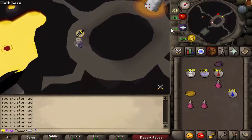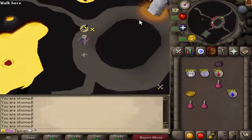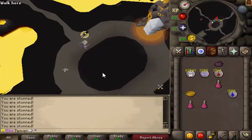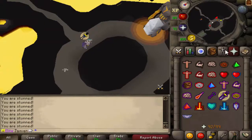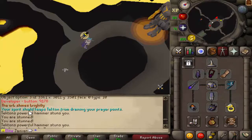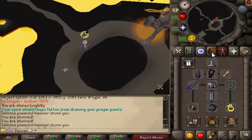Once he starts moving around and he sucks you in, it gets a little more difficult. He can stun you, and when he does, he's more likely to keep stunning you, so you really want to freeze it and bail. He can shut your prayer off, and as you can see in the chat box, your spirit shield keeps you from draining your prayer points.